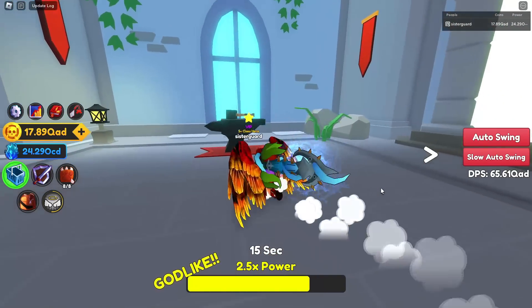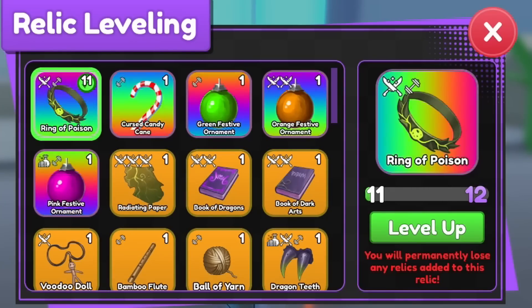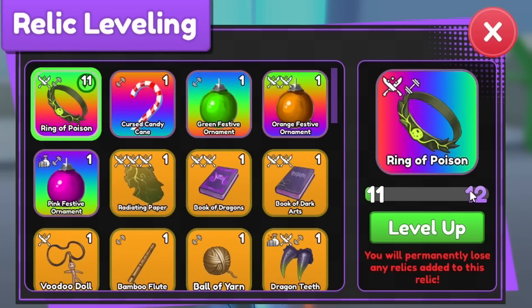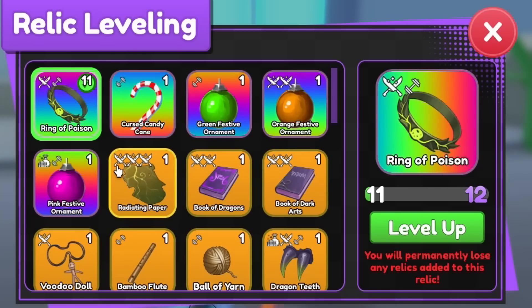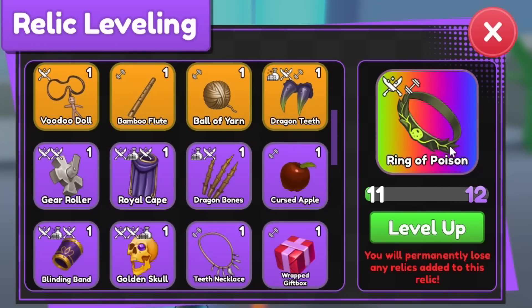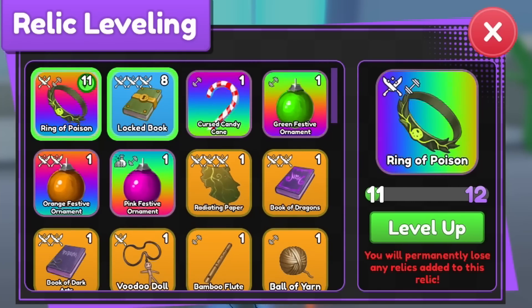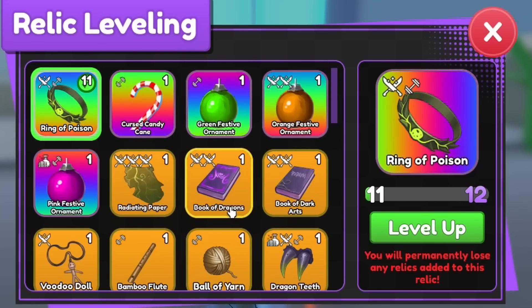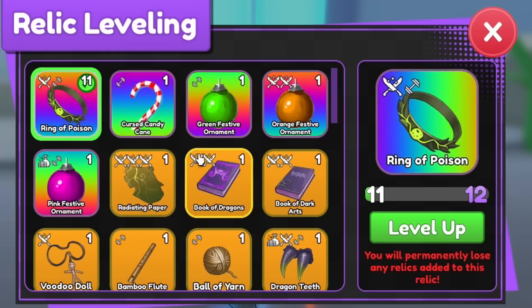Let's talk about relics and XP. If you're not aware of how to get relic XP, you go to the anvil and interact with it. When you click a relic, that is the first relic you're interacting with — it's going to basically eat any other relic you give it. So if you click one but meant to work on a different one, don't do that, because it'll eat your Lock Book and that'd be sad.